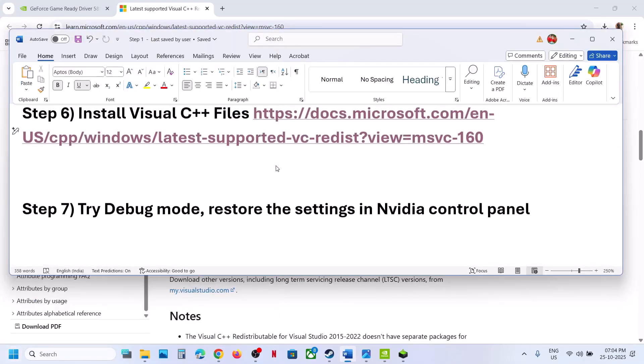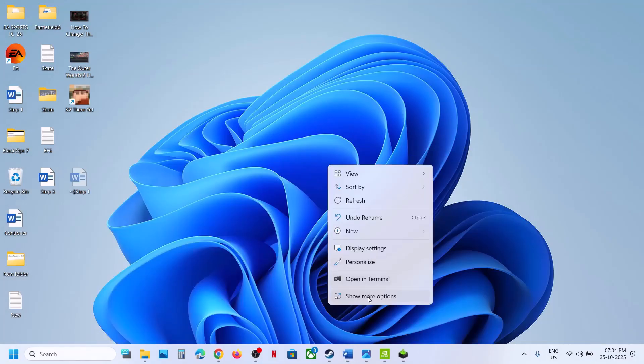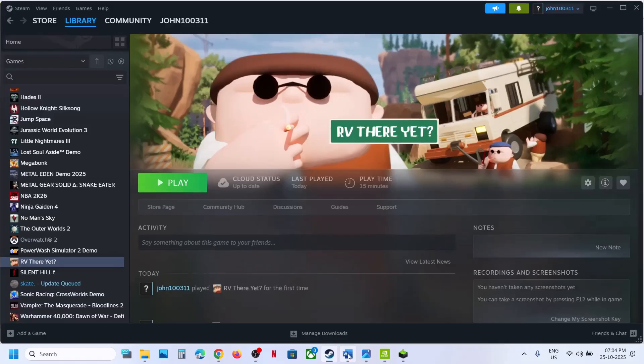Still not working? The next step is to try Debug Mode. Go to the desktop, right-click, select Show More Options, then NVIDIA Control Panel. Go to the Help option and put a check on Debug Mode. Relaunch the game and check.